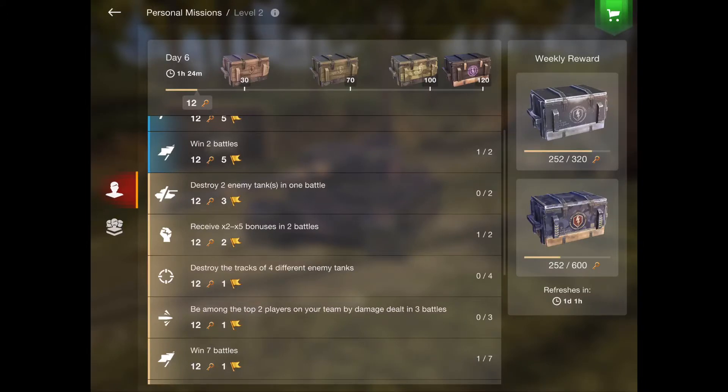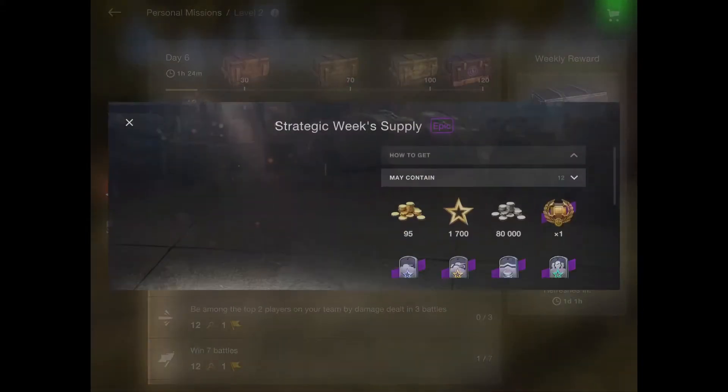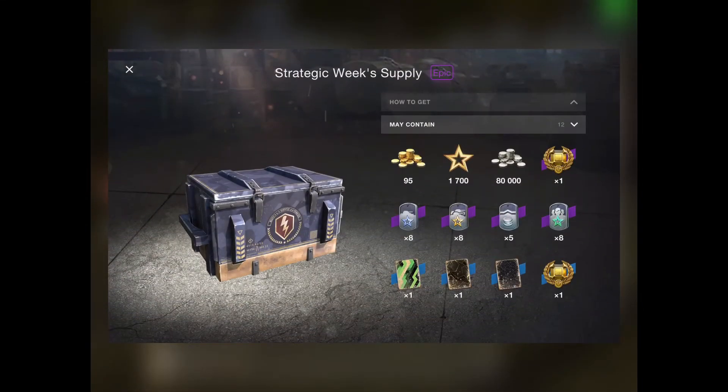Your weekly rewards are built up from the keys that you collect each day. There's a smaller one which does include some gold on occasion, and the larger one has the potential for a better amount and some other rewards.